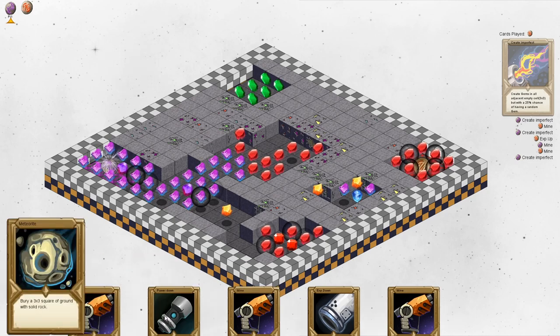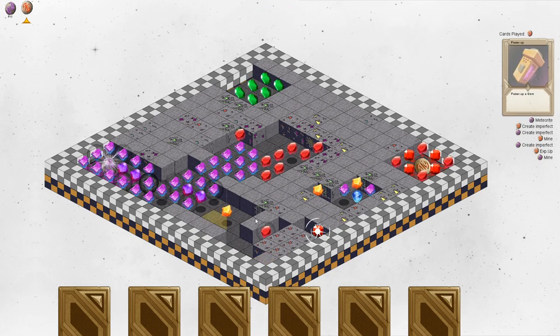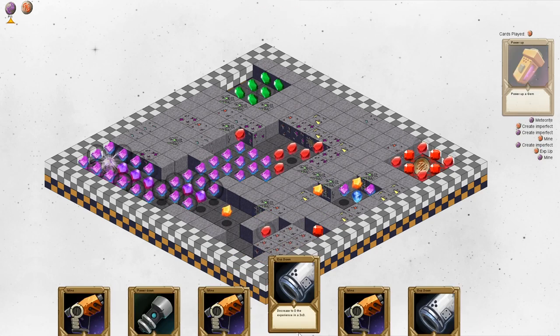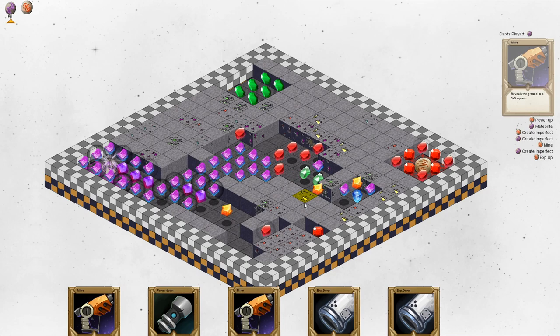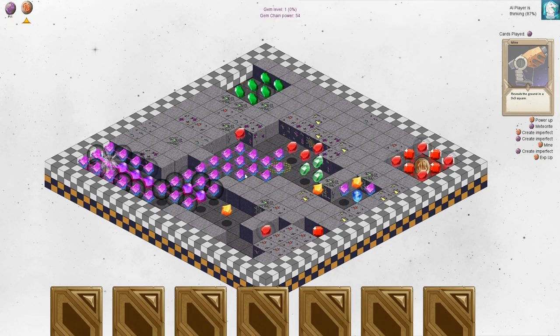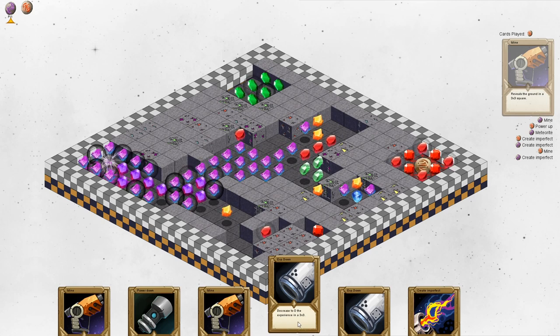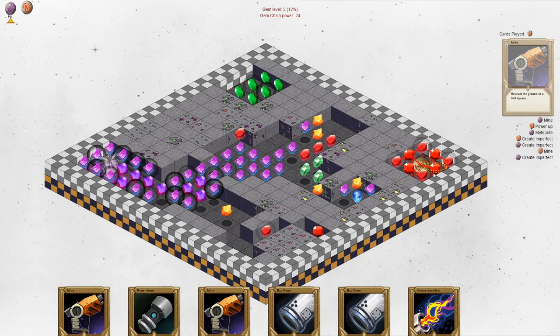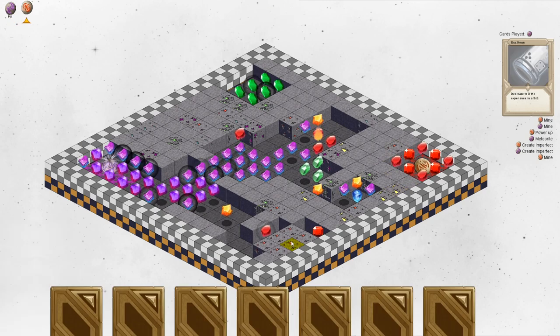We could bury this to make it more difficult — disconnecting his chain. He could reopen the ground on his turn, but he's focusing elsewhere which is good for us. We can reveal this area to continue moving forward with our main chain. I wish I'd get a specific void ability, but it's okay. We also have a card to decrease experience to zero in a 3-by-3 square — making his gems less powerful so they won't level up as quickly. We could use that on his gems to prevent him from getting higher level gems anytime soon.